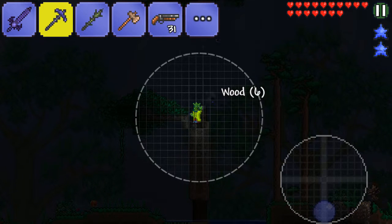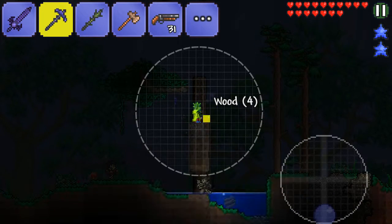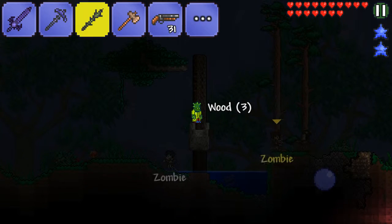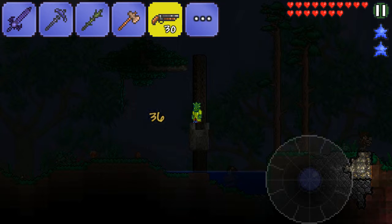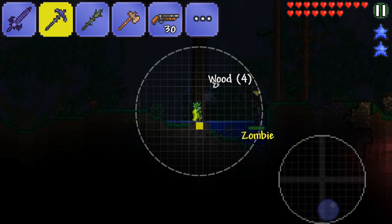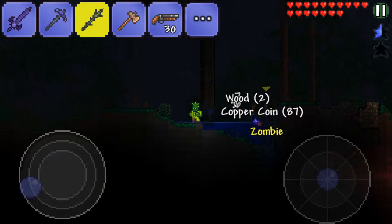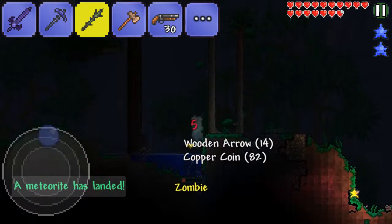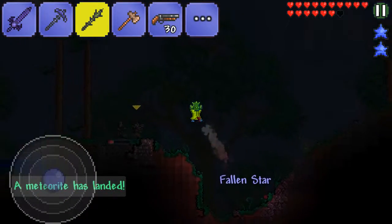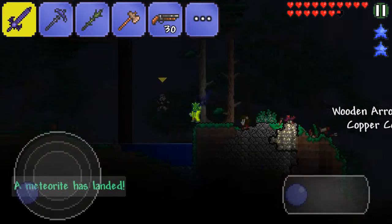Hopefully we can get another mana star cause that would be really great for using the Vile Thorn. Cause we have it and it's really great and everything, but we can only use it a certain amount of times. Like right now it would be an amazing time to use it, but instead I just bone stick the crap out of their faces. Let's go — ooh, a second meteor! This could be interesting, this could be a very interesting episode.